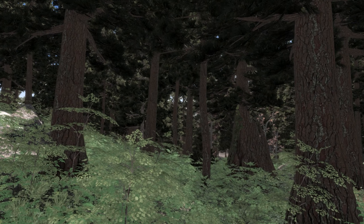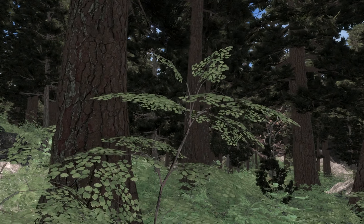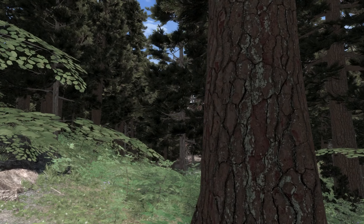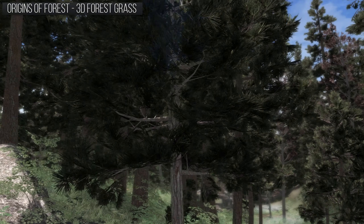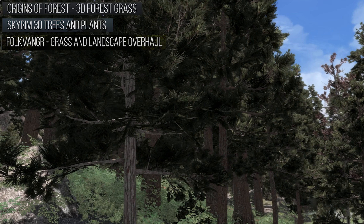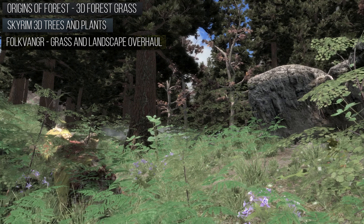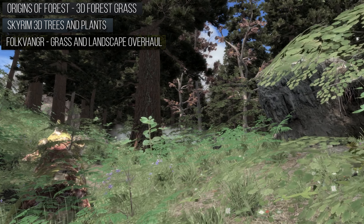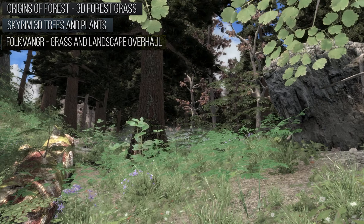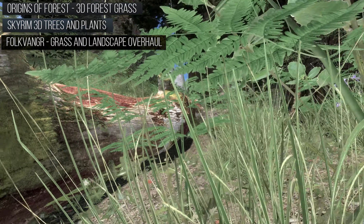So the real question is, what forest mods am I using? How does my forest look? Amazing. I'm using Origins of Forest, and I'm also pairing that up with 3D Plants and Trees and Folkvanger. These three mods will really enhance your forest. It will make your game look like you just looked outside the window at your backyard. It is such a great trio of mods that I recommend you download if you really want this forest-like look.